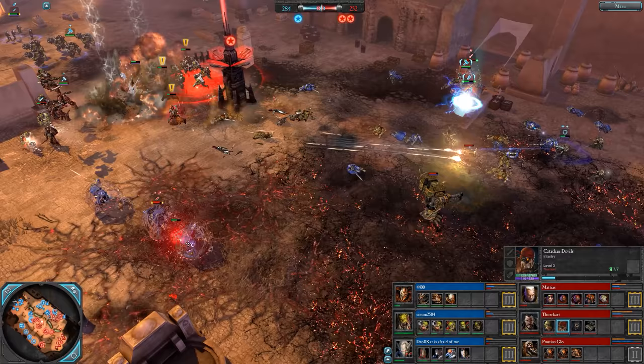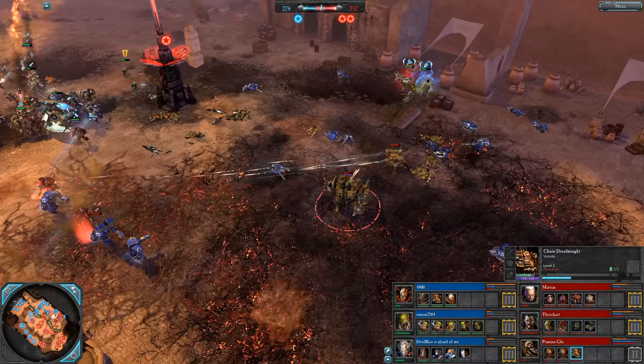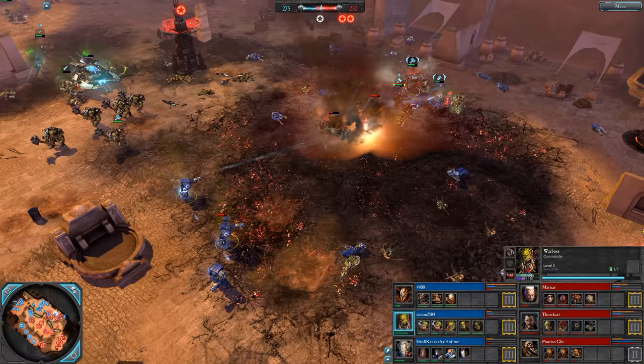Chains of Torment going down on the Terminators — nothing really there to follow it up. Fire Prism getting very close to things. The Dreadnought needs to turn and engage it but it's not doing so — it's shooting kind of not very effectively at the Warboss.